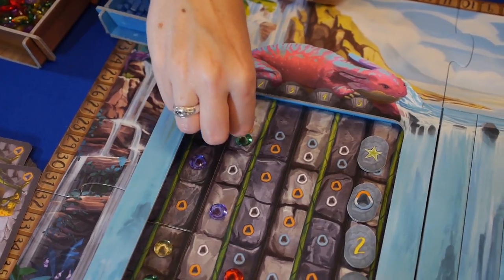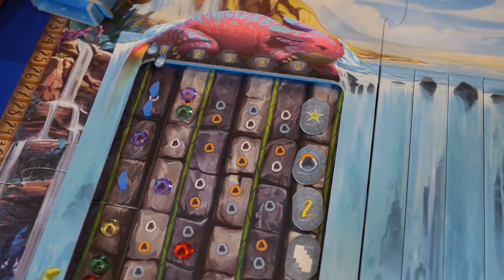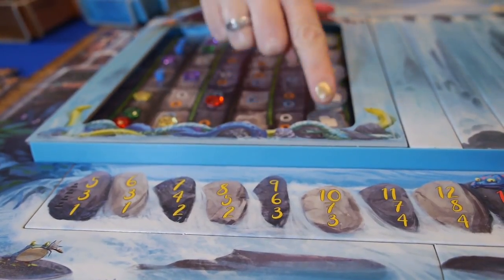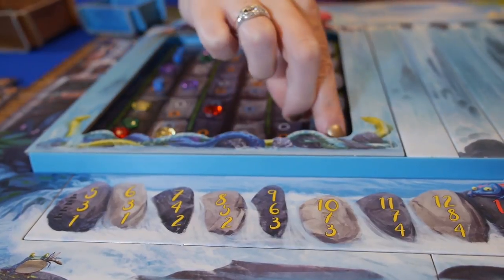If the player has the water box, one drop is added to the top available location in the first column. Once the first column has been entirely filled with gems or water drops, it is immediately scored. The bonus tiles are awarded, with ties being awarded to the player whose gems are furthest to the right and closest to the water snakes below.